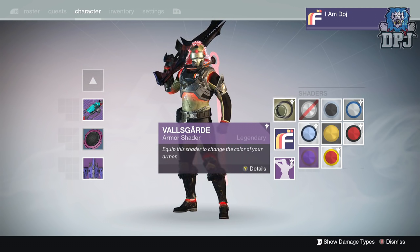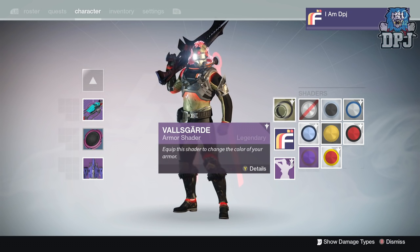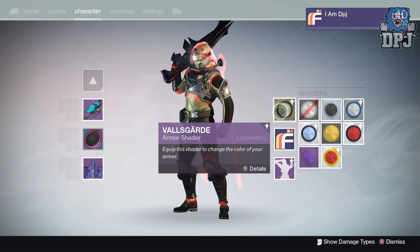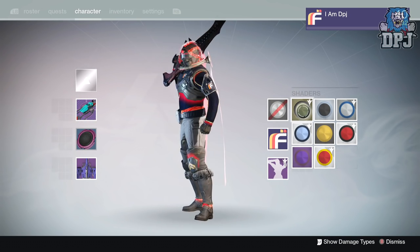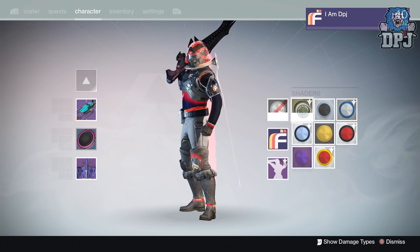It was from a rank 196 cryptarch package — first time I've ever seen this shader drop, whether it was new to the update or not. I just think it looks amazing. Let's see what I look like with that shader on. Equally badass.